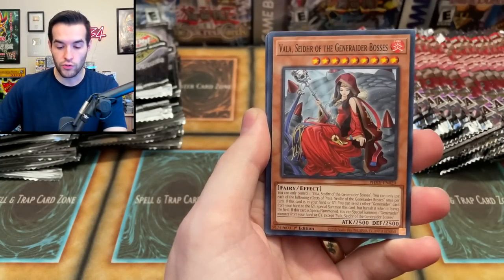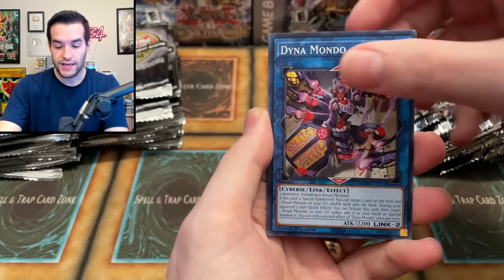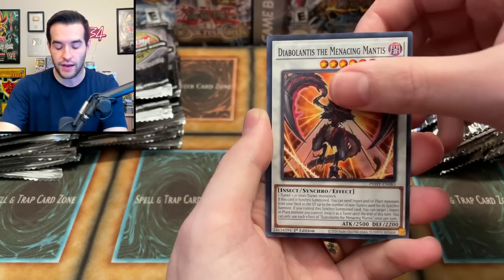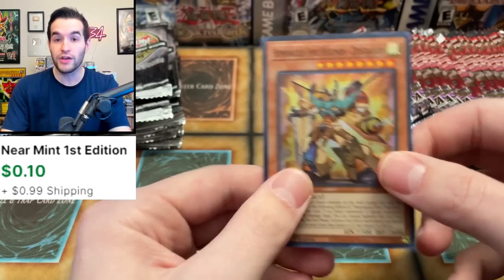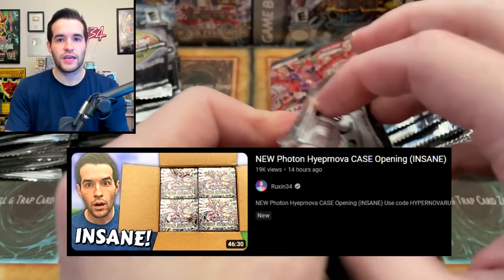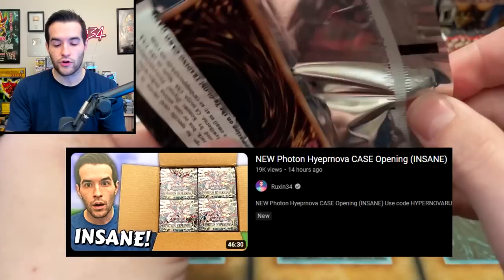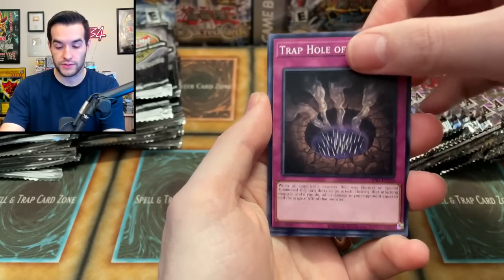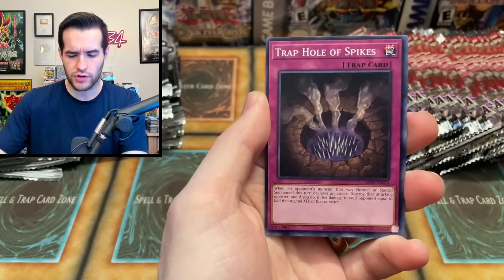We've got Ice Jade Manifestation, Dynamondo, the Gravity Ninja, Abyss Script, we've got the Diabolantis and the Homunculus — not actually what it's called though. I hope you guys saw yesterday's case video because we went a little crazy, it was awesome, do not miss that video — some great pulls of Photon Hypernova. Double Trap Hole of Spikes, pretty weird, but we've already seen some weird stuff out of OTS-21.